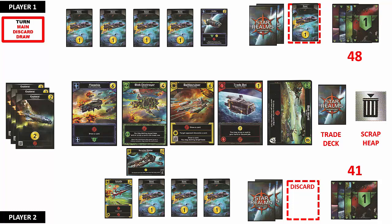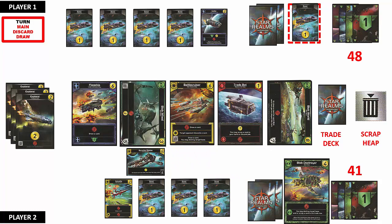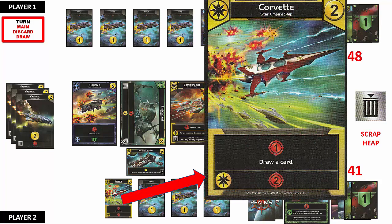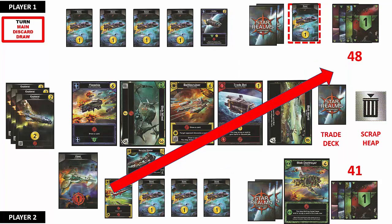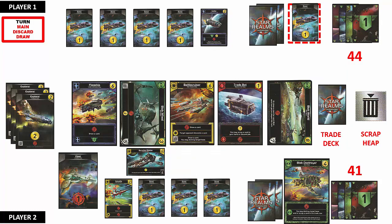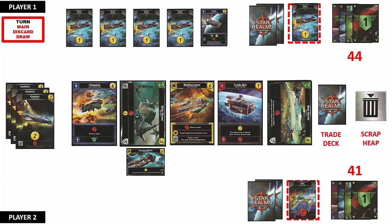With the 4 trade points available, Player 2 purchases the Blob Destroyer and replaces the card from the trade deck. Player 2 still has 1 card to play. The Star Empire ship Corvette provides 2 things for its primary ability: 1 combat point and the ability to draw 1 additional card from the player's draw deck. Player 2 draws a Viper card, which adds an additional combat point. And because there is a base in play in the same faction, Player 2 also gets to use the ally ability, which provides another 2 combat points, bringing the total combat points to 4. Player 2 applies these combat points, reducing Player 1's authority points to 44. Player 2 then discards their hand except for the base, which remains in play until destroyed by the opponent, and draws 5 more cards to end their turn.